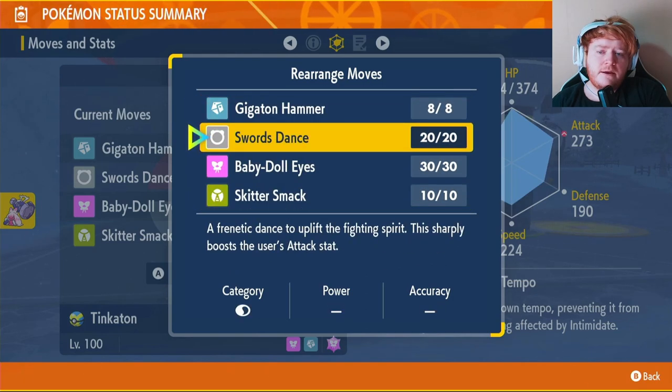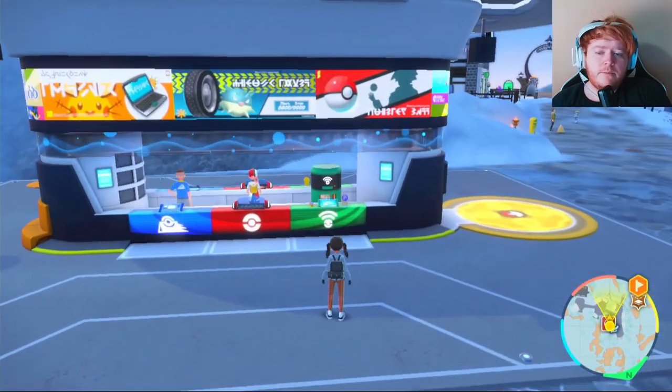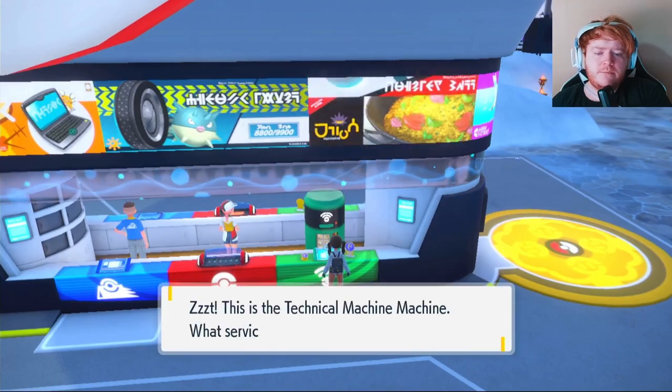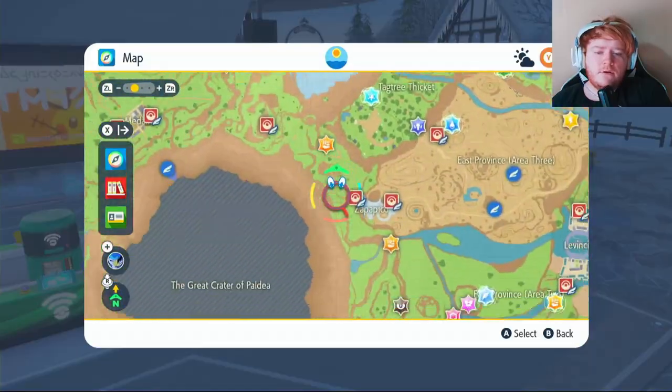Swords Dance needs to be learned via TM. Go to any Pokemon Center, head to the green section and speak to the TM machine. Swords Dance is TM 88 and costs 5,000 LP, three Zangoose Claws, three Gible Scales, and three Cipher Claws. Let me show you where to get those.